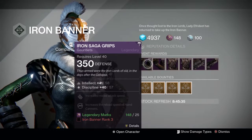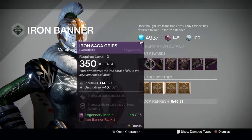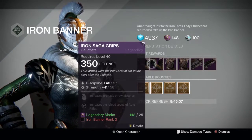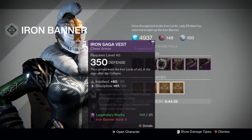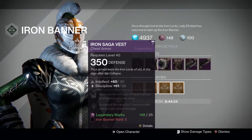The first set of arms has Intellect and Discipline with an increased melee attack speed and increased reload of hand cannons. The second set of arms has Discipline and Strength with increased grenade throw distance and increased reload of auto rifles. The first set of chest armor has Intellect and Discipline with an increased amount of hand cannon ammo that can be carried and also increased recovery after solar splash damage.